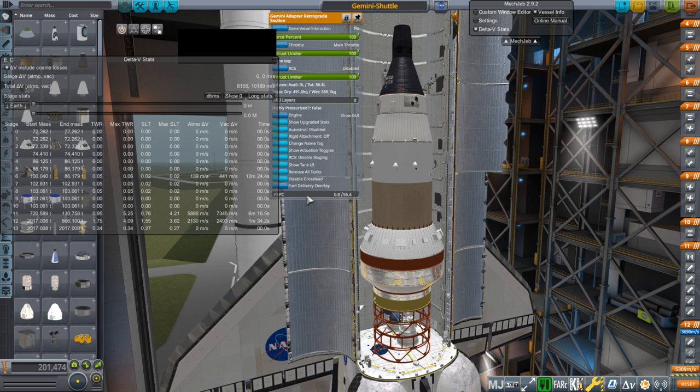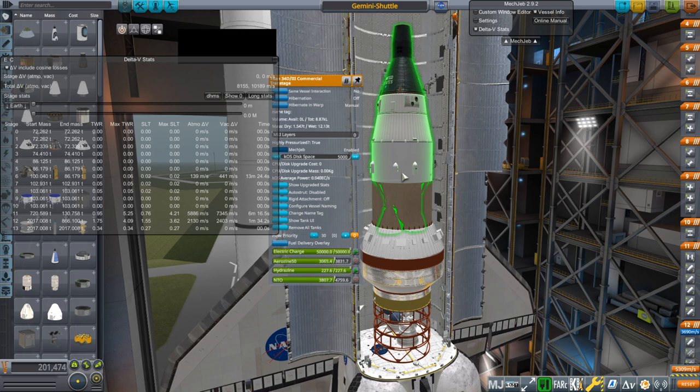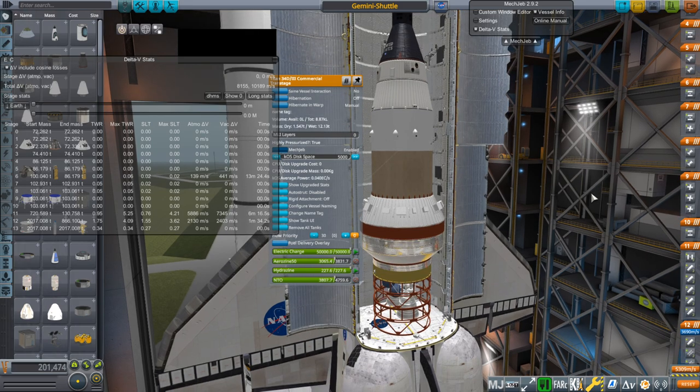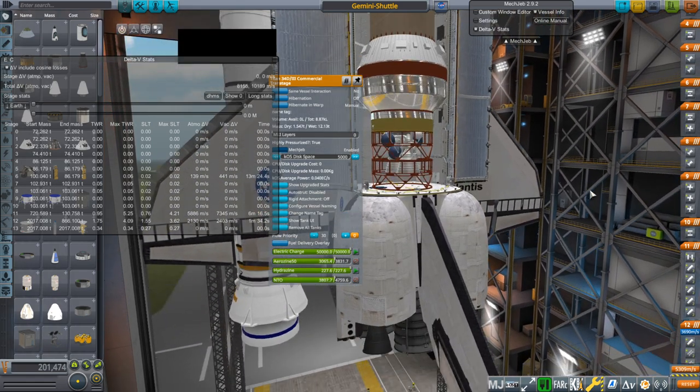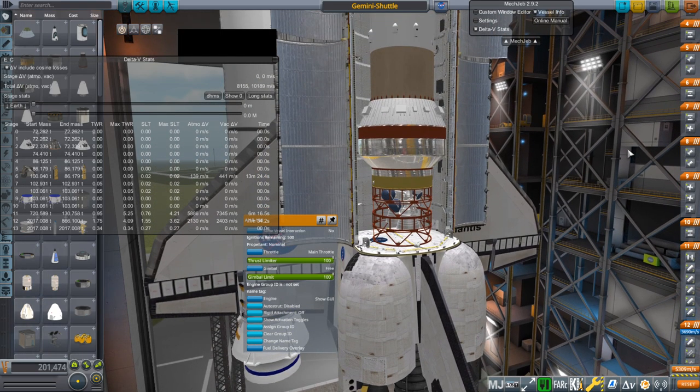I've taken out the PSPC, which is the retro rockets in the Gemini adapter retrograde section. We didn't need those, but we needed the section for RCS purposes. Otherwise everything else is the same. The trans stage is a stage with two AJ-10-138s, which are sort of related broadly speaking to the shuttle's own OMS engines.